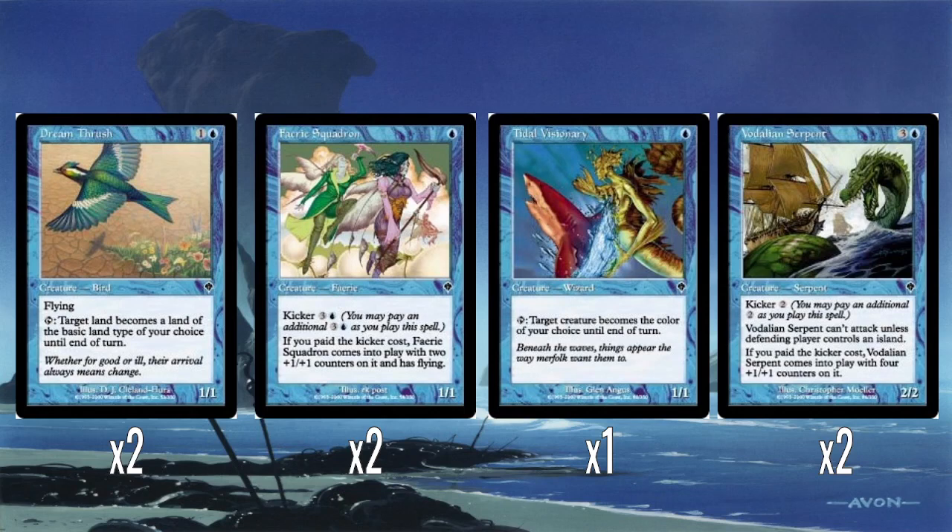And then Vidalian Serpent — this is just horrible. Four mana for a 2/2 that can't attack unless the defending player controls an island. There's a combo there with Dream Thrush. But even if you pay the kicker cost of two — six total — it comes in with four +1/+1 counters. So then it's six mana for a 6/6, but still with a drawback? Still not great.